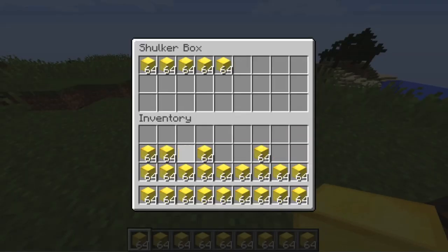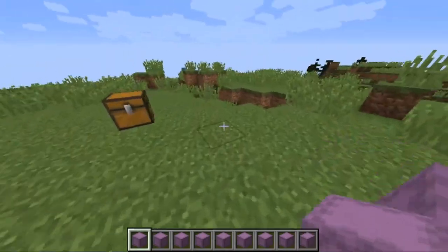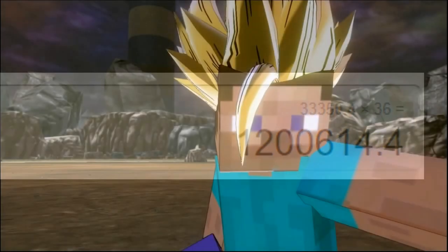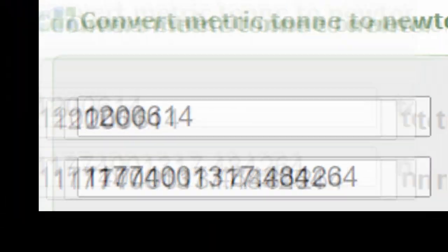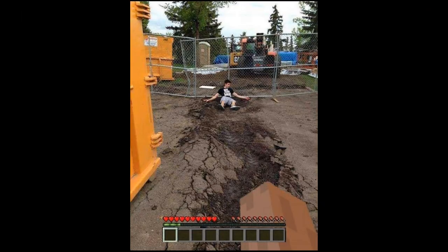But wait — shulker boxes can be filled with 27 stacks of gold blocks, and you can fit 36 of those shulker boxes into his inventory, which means Steve can carry over 1,200,640 metric tons — that's 11,774,131,700 Newtons, which is 6,196,842 times more than needed to break concrete. So not only is this image entirely possible, the guy he punches more than certainly vaporizes at the surface of the Earth!